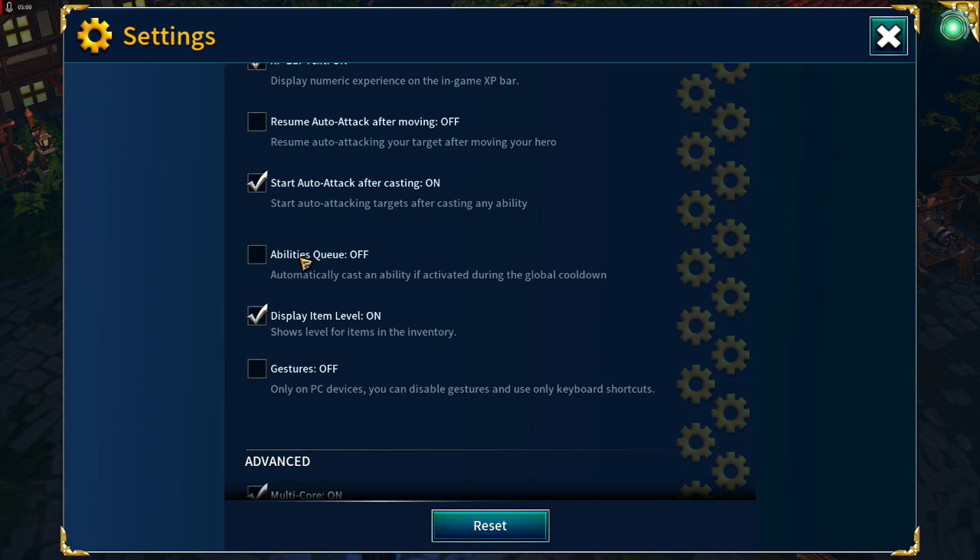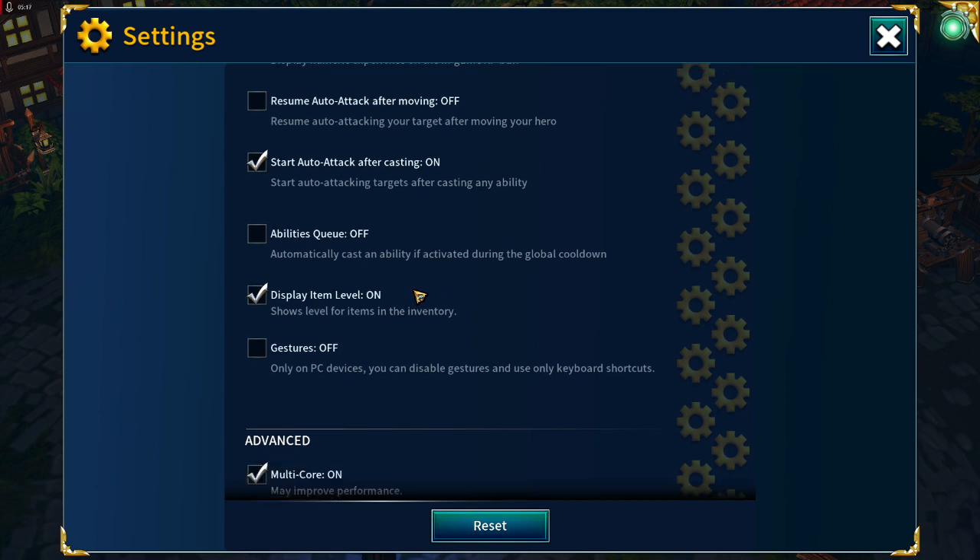Ability Queue is off — if it were on, casting an ability during a global cooldown would queue and cast automatically once the cooldown finishes. I don't bother with that, so it's switched off. Display Item Level is on — I like to see what level items are in my inventory and equipped on the character.